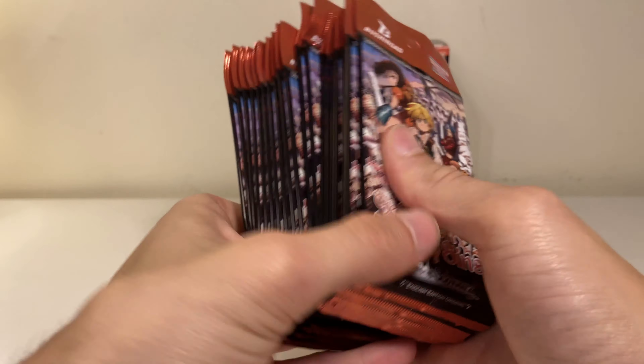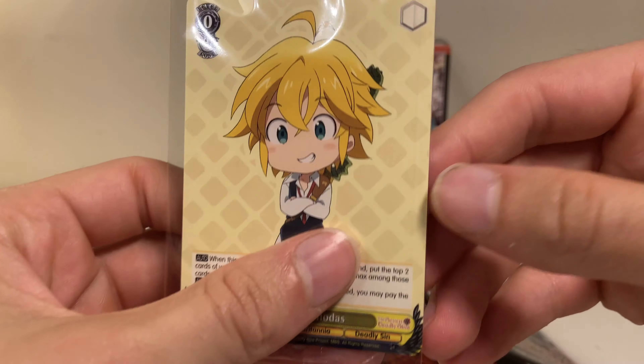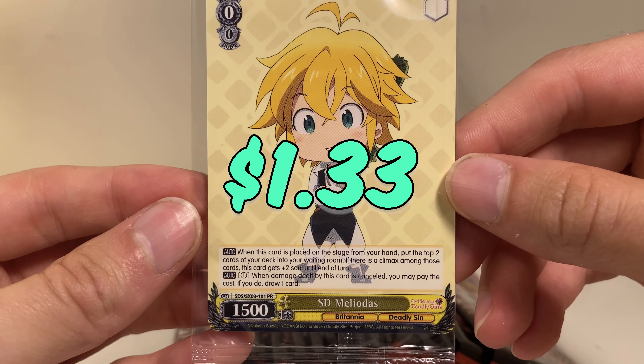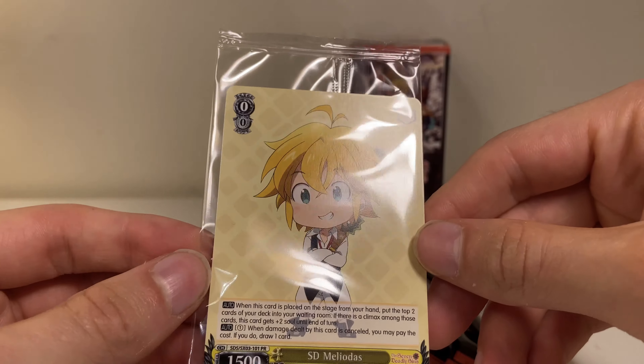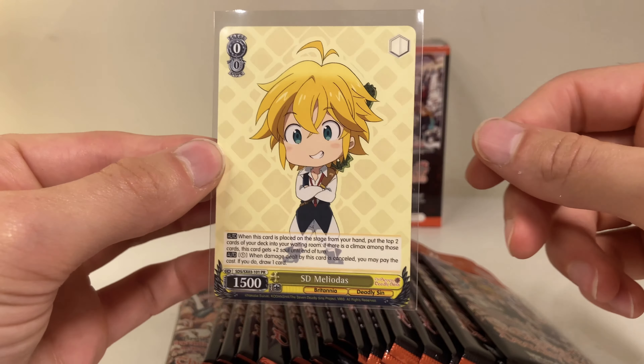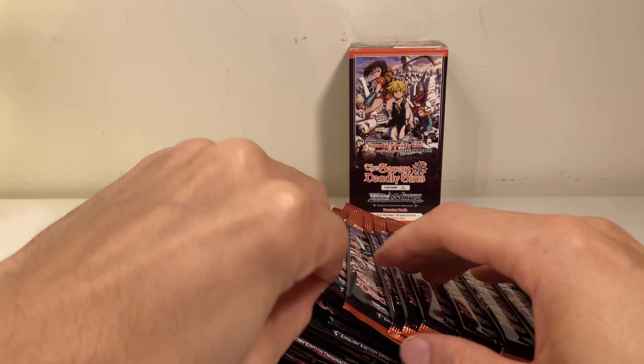We got a fat stack of these jumbo cards and we also got this little box stopper — a sleeved SD Meliodas. That's pretty cool. We'll put him off to the side.